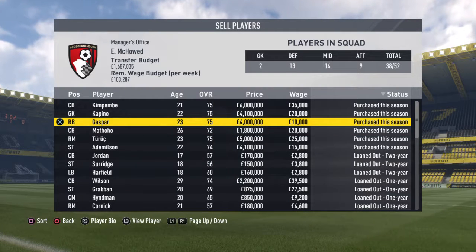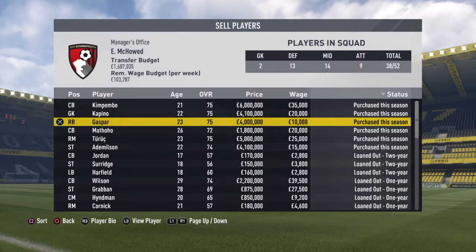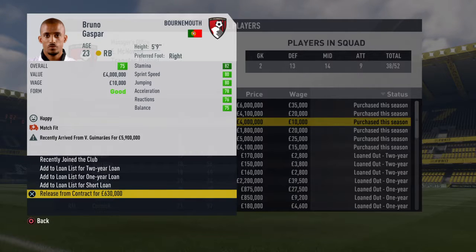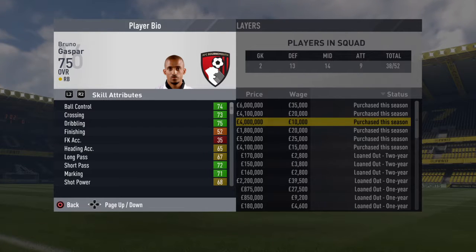The next person — I think I bought him first because Bournemouth needed a guy at the back. I got him for around 5.9 million, but you could try and get him for less. He has 82 stamina, which means he's very good. If you want to look at his stats, pause the video. His attacking positioning is 75, so he can be pretty quick going forward, and his ball control and dribbling are very good.